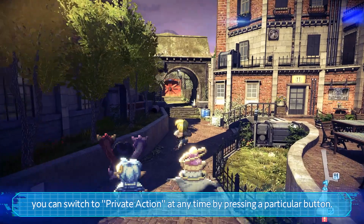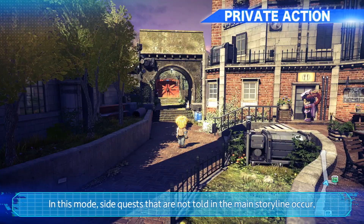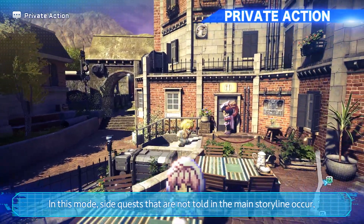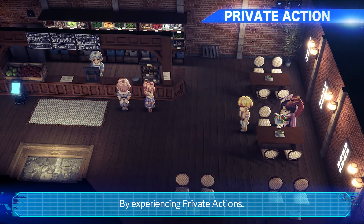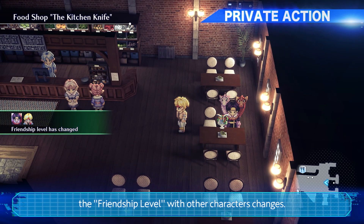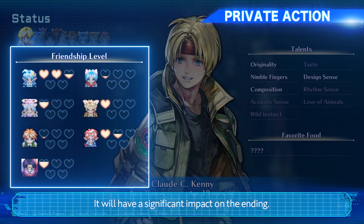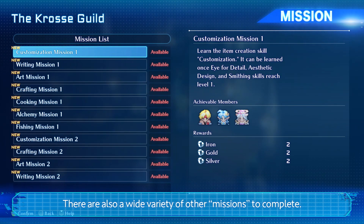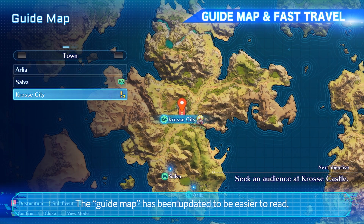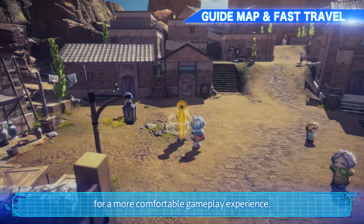In town, you can switch to private action at any time by pressing a particular button. In this mode, side quests that are not told in the main storyline occur, and more in-depth episodes with your party will unfold. By experiencing private actions, the friendship level with other characters changes, and it will have a significant impact on the ending. There are also a wide variety of other missions to complete. The guide map has been updated to be easier to read, and fast travel has been added for a more comfortable gameplay experience.